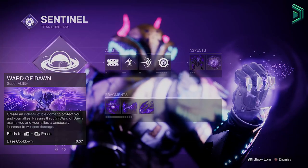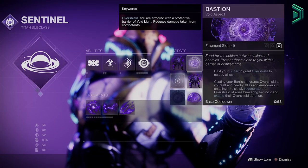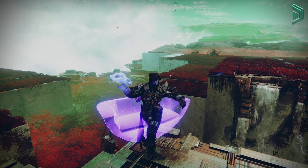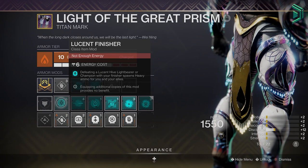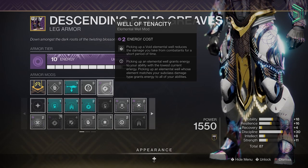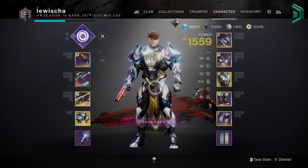Titans: you want void with Ward of Dawn, a towering barricade, and a vortex grenade. Aspects are Control Demolition and Bastion — equal infinite overshields and adds go kaboom. Fragments: Echo of Explosion, Echo of Remnants, and Echo of Undermining. That'll make your grenades worth using in contest mode difficulty for final blows to actually spawn elemental wells. The exotic you want is Heart of the Most Light. Armor mods: ideally Lucent Finisher, Elemental Ordnance to spawn wells, Well Tenacity for Protective Light 2.0, Thermoshock Plating, a void resist, Volatile Flow, and Font of Might. For a detailed build and setup, see the card on screen now.